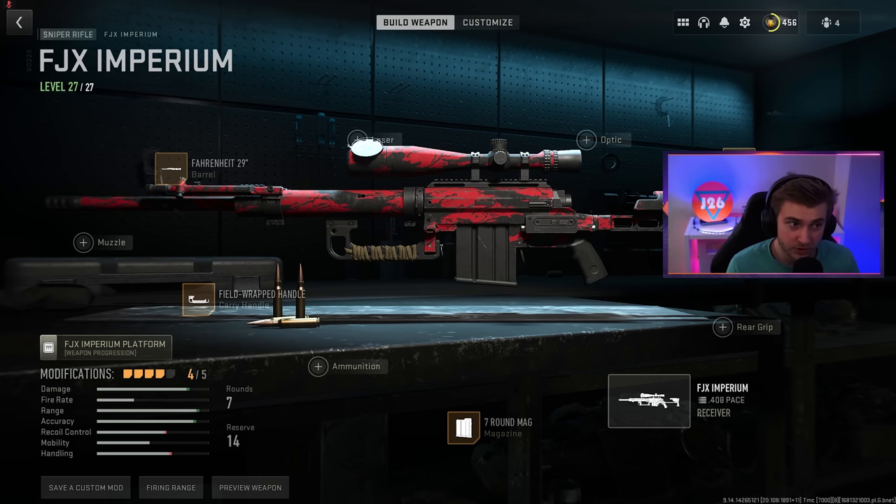Season 3 is finally here, and it's alright. A new season means new weapons, and today we'll be getting the Intervention Orion. Now, technically it's not called the Intervention — this is the FJX Imperium — but it's basically the Intervention, let's be real.